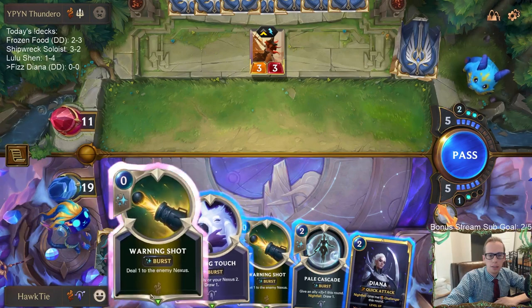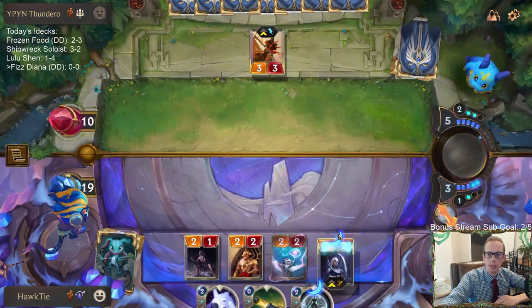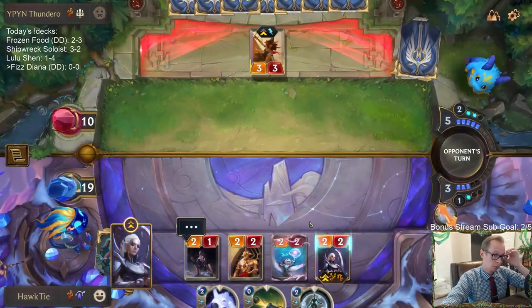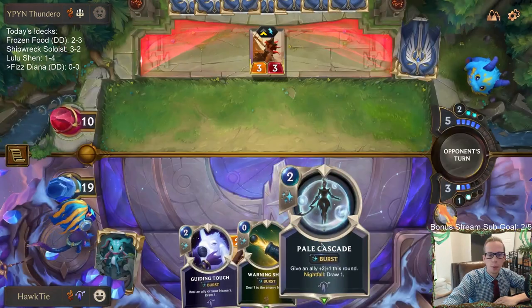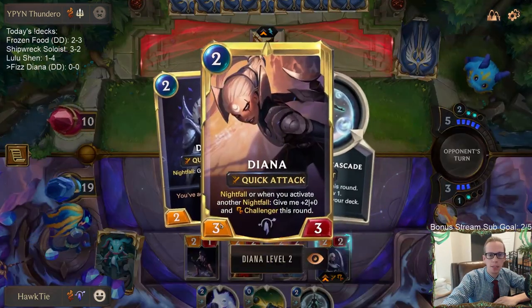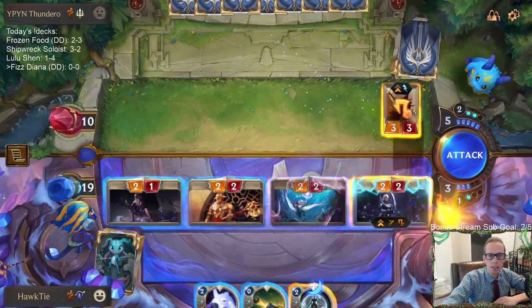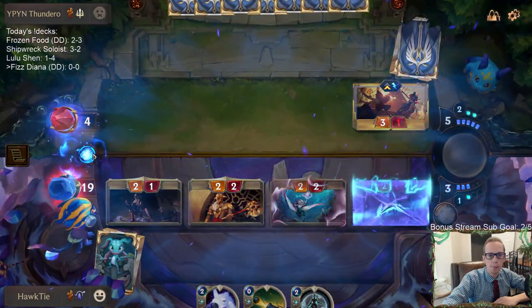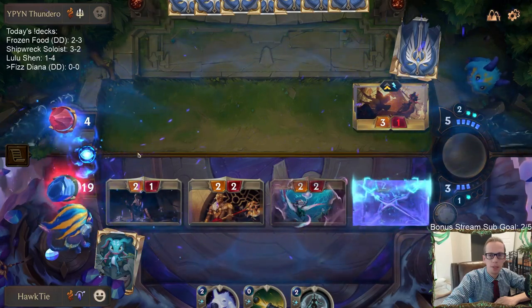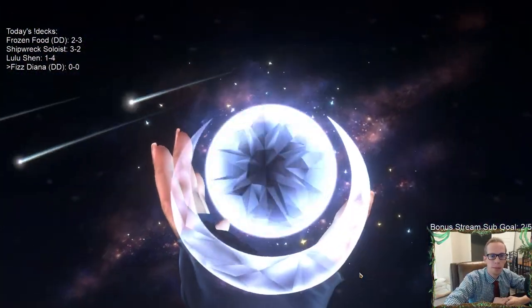I can just go right to combat and have Pale Cascade be able to help trade up and kill Misfortune, or we go with Diana. Let's go with Diana. Diana's at three out of four, so whenever we play Pale Cascade that's going to level up Diana and she'll just be a 3/3. I don't necessarily need to target Diana with the Pale Cascade because it will be a 3/3, but we still could to make sure that if they have Sharp Sight it's not saving their Misfortune.